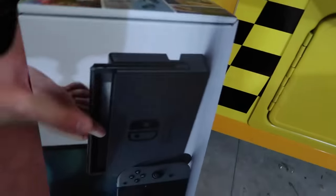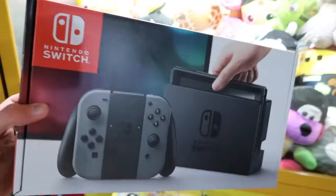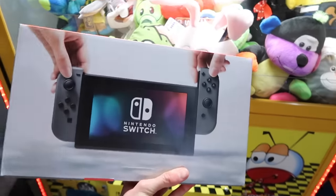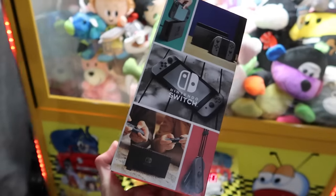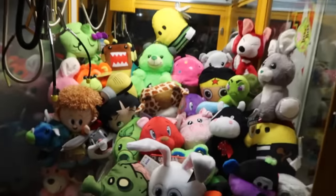Alright, so this — I'm really excited to play this. The box art is just — I don't know, I just love the box art. Isn't it just so amazing? And especially on the back too. Look at that — that's so beautiful. All the different playing modes that you can do. I'm just really excited for this console, guys. It's going to be awesome — I can't wait to start playing it. Nintendo Switch from the Toy Taxi Claw Machine.